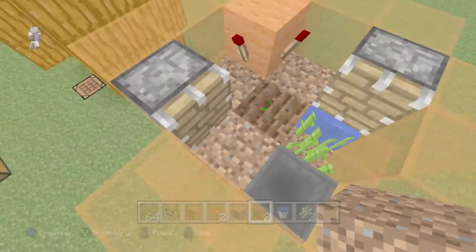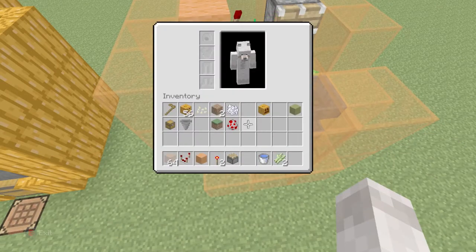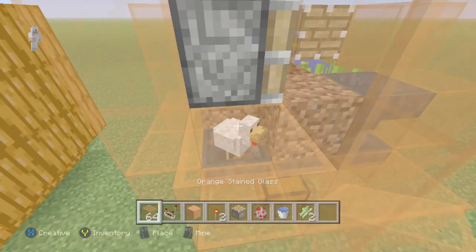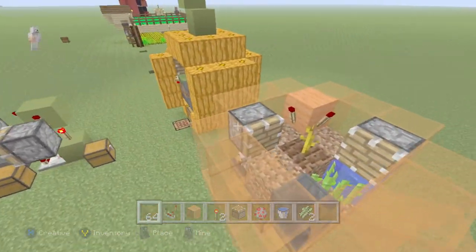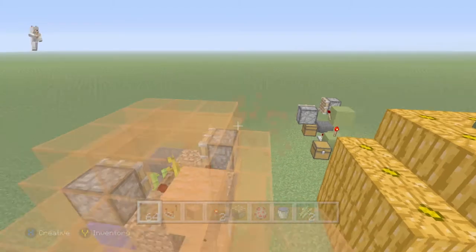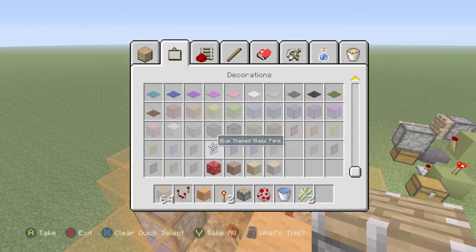Go ahead and grab your bone meal and make the crop as full as it can go. Now grab your chicken spawn egg and place it there. Grab your glass and go up like that. Place that back because you won't need it anymore, then just come across — and that's basically the pumpkin shape.